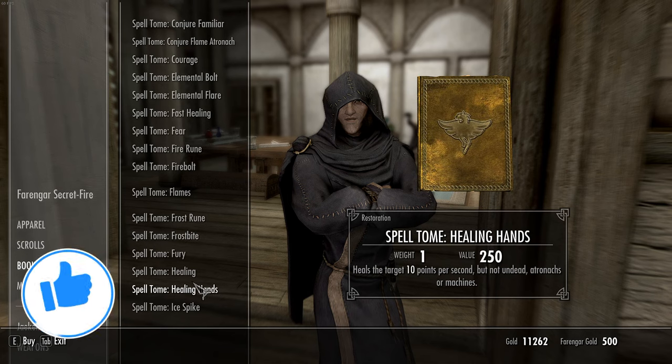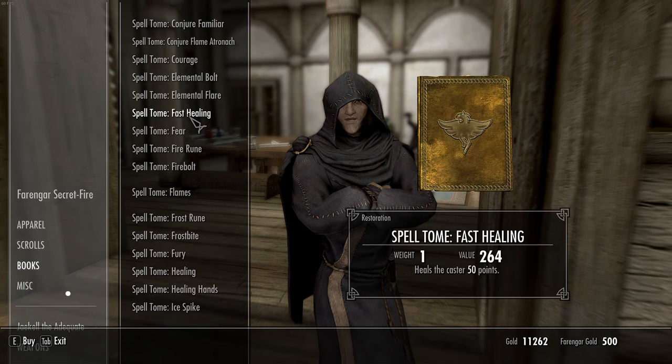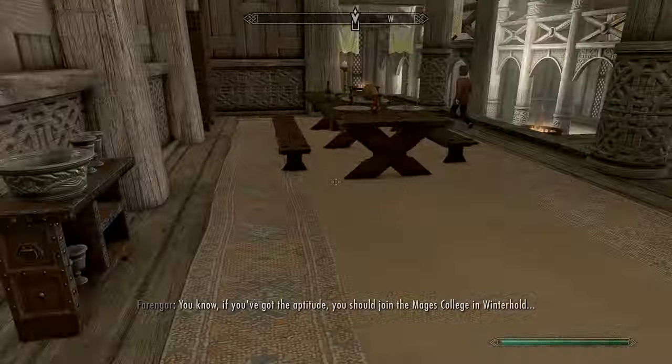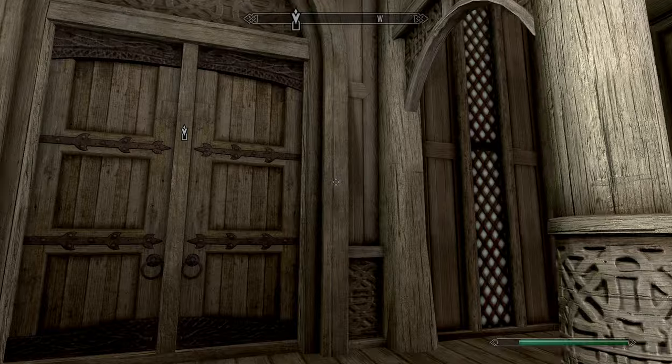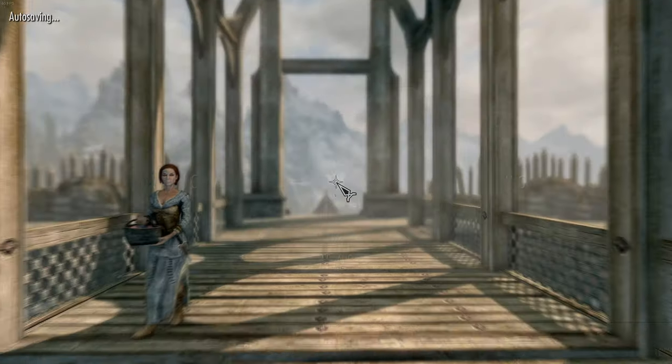Now ask him for his books and we're gonna come down here to a spell called Fast Healing and Healing Hands. Those are the only two books you're gonna need for today's guide, covering both methods. Now we're gonna leave Dragonsreach and travel a little bit higher.